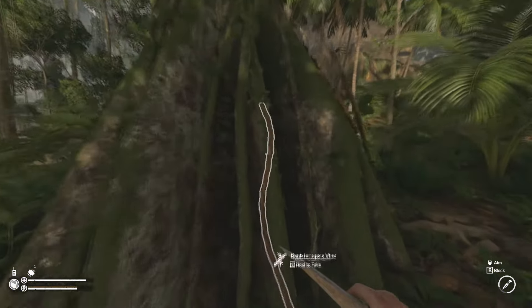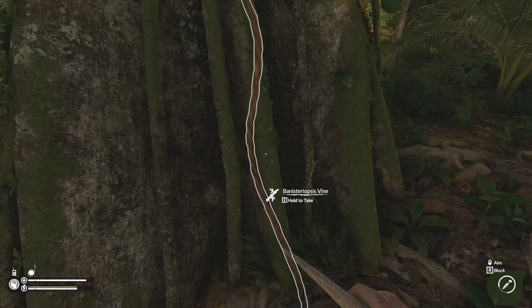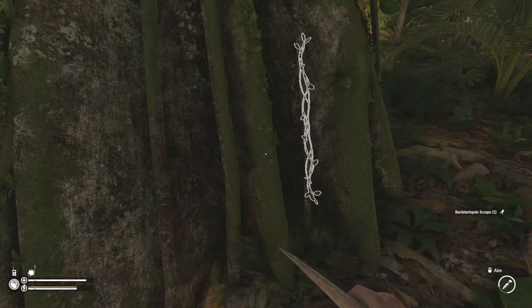Bannister Opsis scraps will be located on the giant trees. These will be the thickest trees in the game and easy to spot.